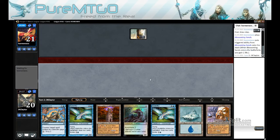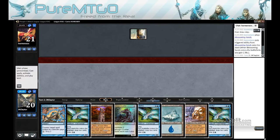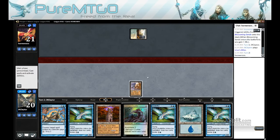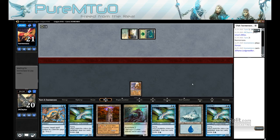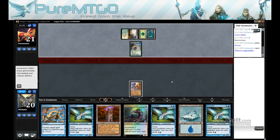Blossoming Sands makes me think they're playing Boggles. I'm hoping that's not correct. There's a Ledge Walker, so yeah, this is Boggles, I do believe.